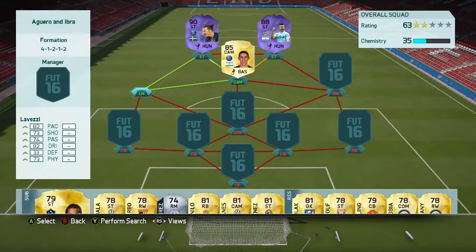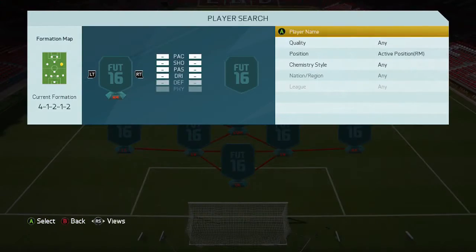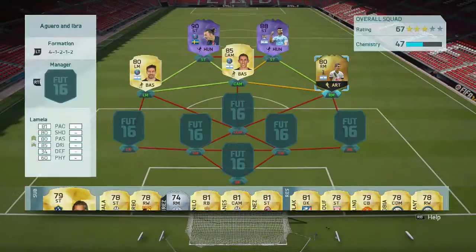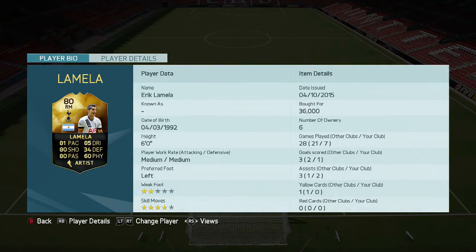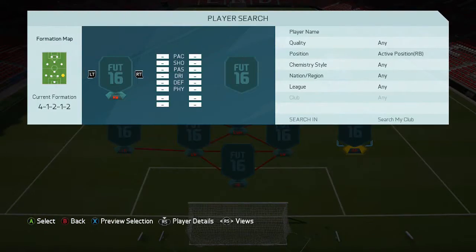On the left we've got Lovetti — very, very solid, obviously getting links there. 1,000 coins, you can't go wrong: 4-star skill moves, 4-star weak foot, 82 pace and 82 dribbling. On the right we've got the only inform in this team — Erik Lamela. He cost me 36,000; decent stats all around, 4-star skill moves, 6 foot tall, 81 pace, 85 dribbling, 80 shooting and 80 passing. Very, very good stats for Lamela.